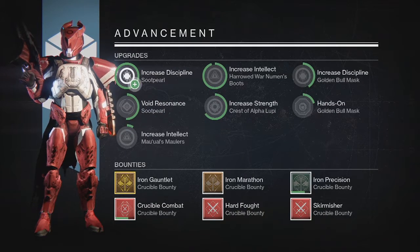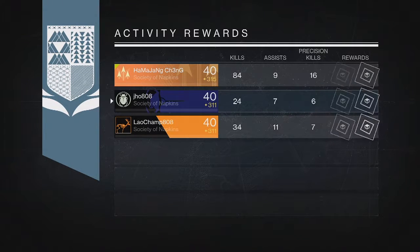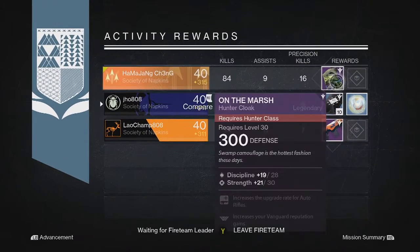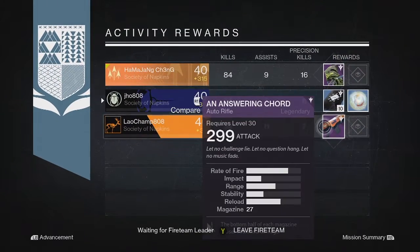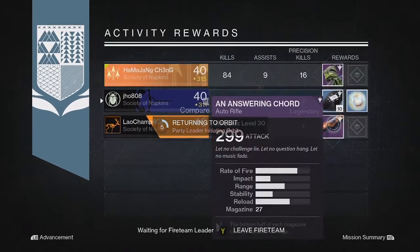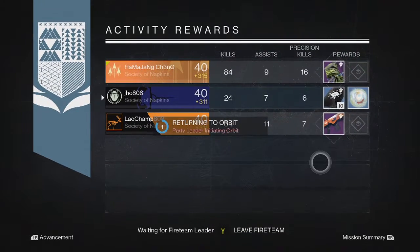Moving on to my next Nightfall Reward for the week on my Titan — we ended up getting just 10 Strange Coins, which wasn't bad since I can use Strange Coins more often now to get more exotic engrams. My teammates ended up getting some Legendaries again: an Auto Rifle and a Class Item. Kind of unlucky once again.